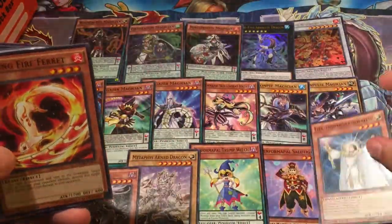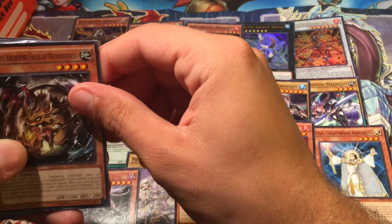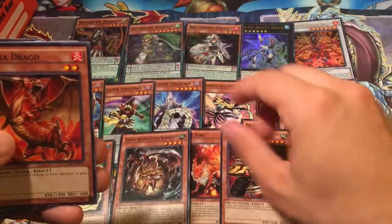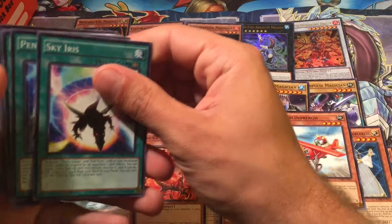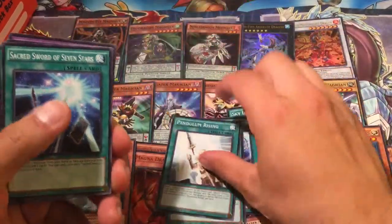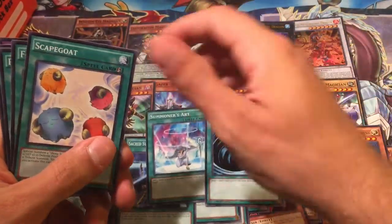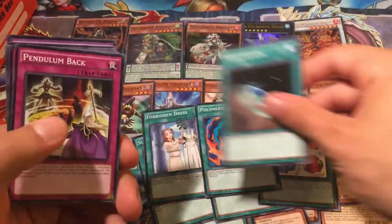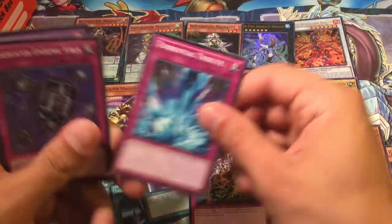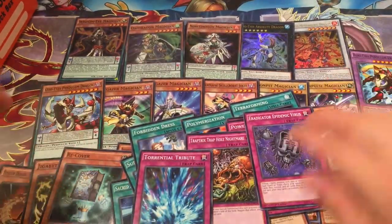Metaphys Arm Dragon, Chaos Hunter, Fusilar Dragon, the Dual-Mode Beast, Lyla Lightsworn Sorceress, Fencing Fire Ferret, Ariel Fire, Archfiend Eater of Nefariousness, Graydle Goblin, X-Saber Anu Piranha — sorry the cards were going off camera for a second there. Sky Iris, Pendulum Call, Pendulum Shift, Pendulum Rising, Sacred Sword of Seven Stars, Summoner's Art, MST, Scapegoat, Forbidden Dress, Polymerization, Terraforming, Pendulum Back, Powerful Rebirth, Trap Jammer, Trap Hole, Torrential Tribute, Eradicator Epidemic Virus, and Rune-Eyes Pendulum Dragon. Crazy stuff.